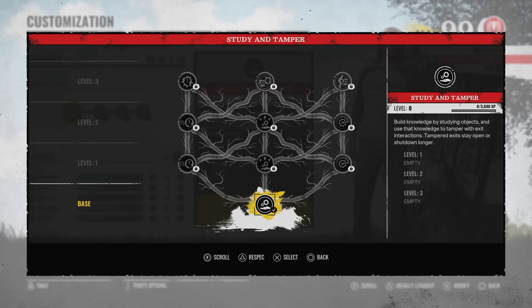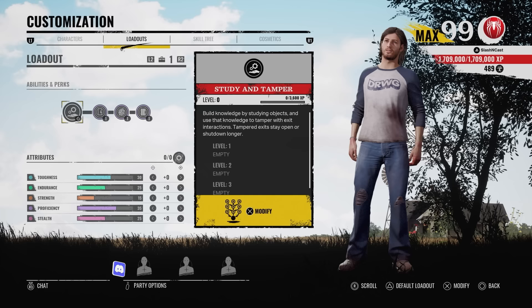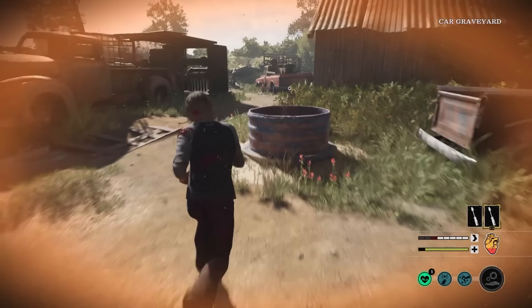Let's talk about how good Danny really is. Danny's ability is called Study and Tamper, which allows him to tamper escape objectives and make it so the family can no longer turn them on or off. On paper that sounds extremely powerful, and that's because it is. The catch is it does take a little bit of work — you have to know what you're doing, and it takes time, patience, and stealth to pull off.